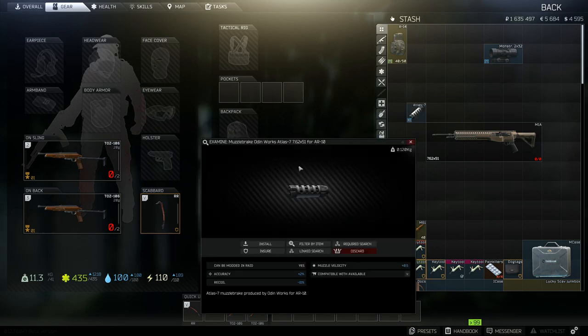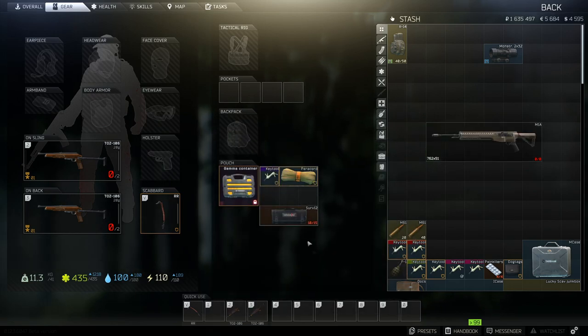The muzzle brake we're going to use is the Odin Works Atlas, and this does plus 2 for accuracy and minus 11 for recoil — really good on the recoil — and pulls a bit of muzzle velocity back, plus 0.5 on the muzzle velocity. It doesn't have as many options as some guns, and there are some better muzzle brakes out there, but no better one that will fit on this weapon, so we're going to add that on now.